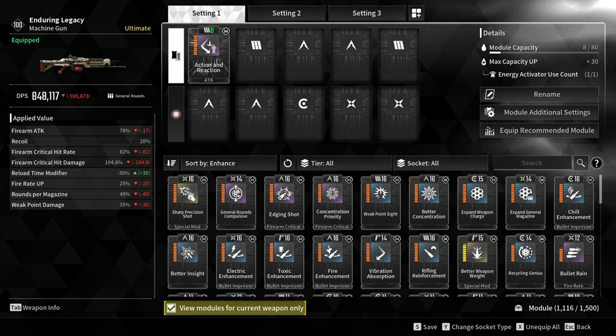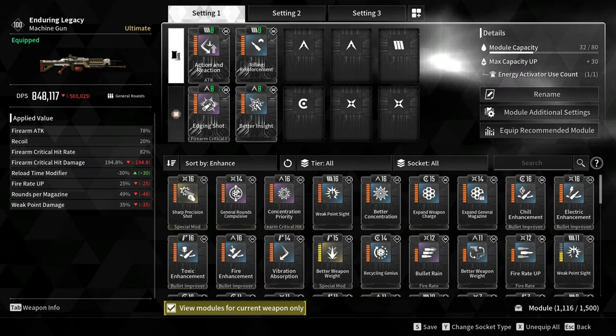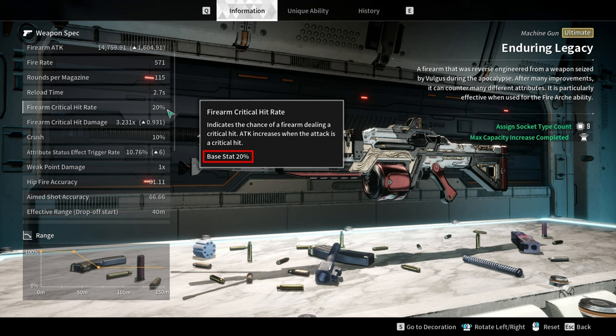For the damage modules, I used Action and Reaction and Rifling Reinforcement, increasing firearm attack by 78%. For the critical hit rate modules, I used Edging Shot and Better Insight, increasing the firearm critical hit rate by 82%.